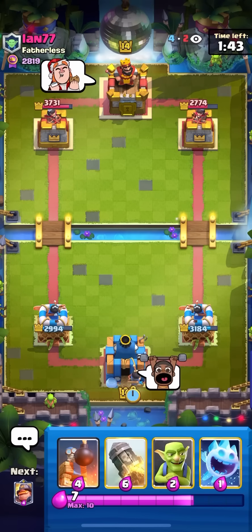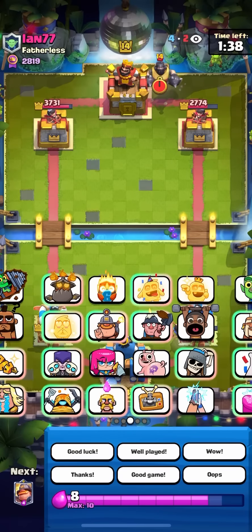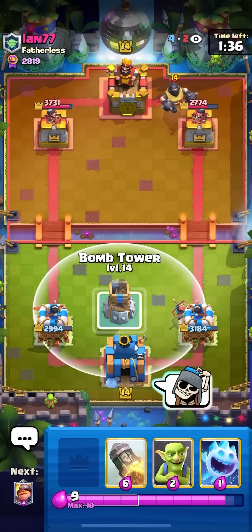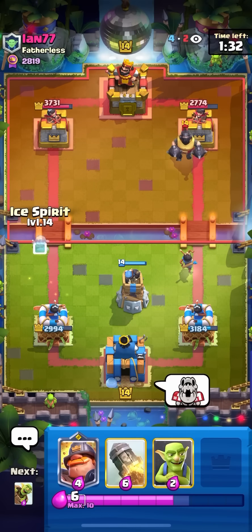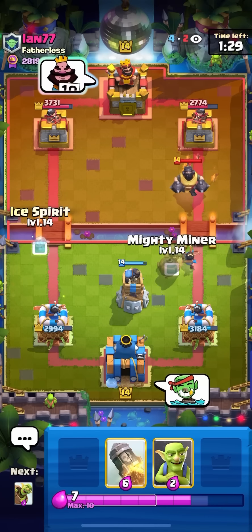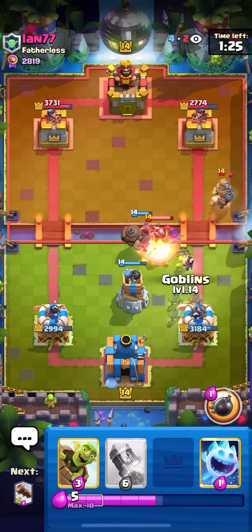Just going to go for my Princess in the back here — pretty annoying play for him. He either has to arrows it or I get a lot of value. Goes for the Mega Knight in the back. Pretty interesting Mega Knight, I don't really agree with it. Leave it to Ian to make mistakes. I'll just go for my Mighty Miner on top of the Mega Knight so it jumps on top and my Princess stays alive.